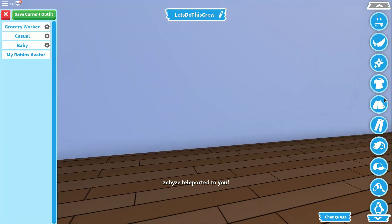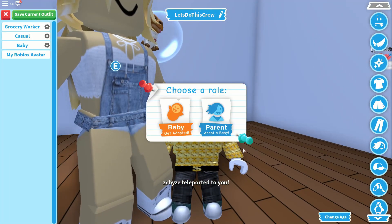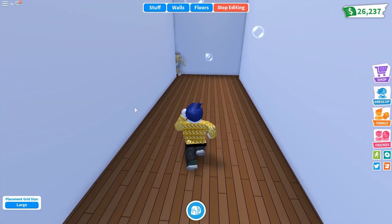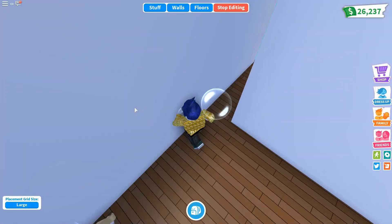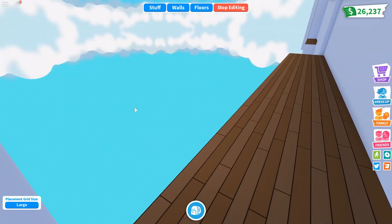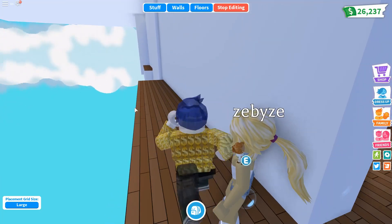I don't want to be a tiny little baby, so let me change my age back again. There we go. It looks like Zebby Z is joining me today and we'll have a look through here and see what else we can find. There's nothing down here, but if we have a look through here we can see the outside of the building.